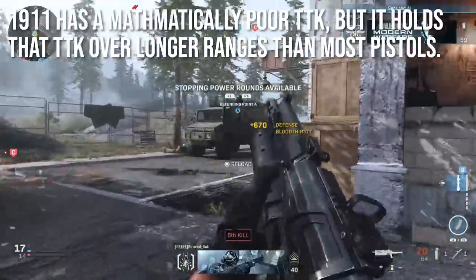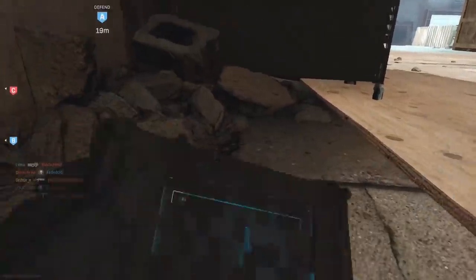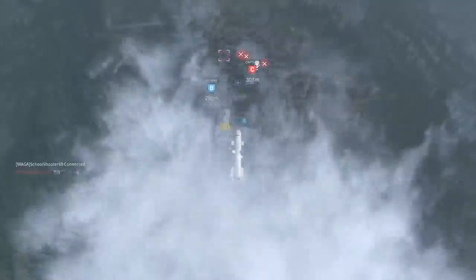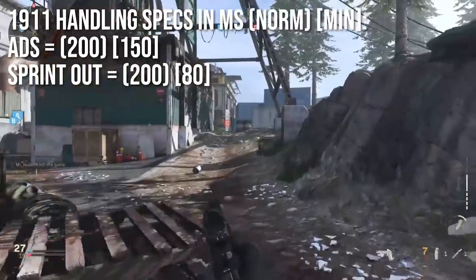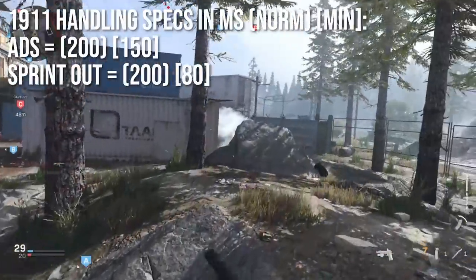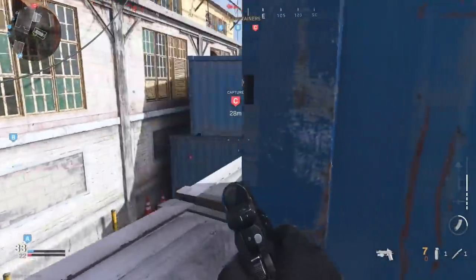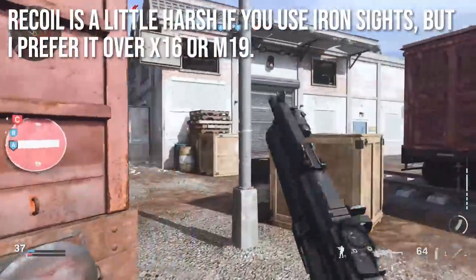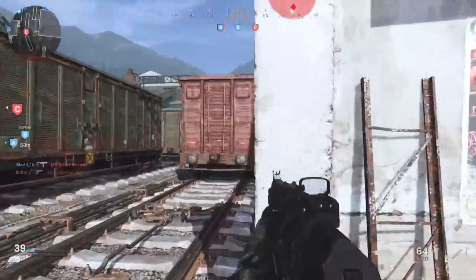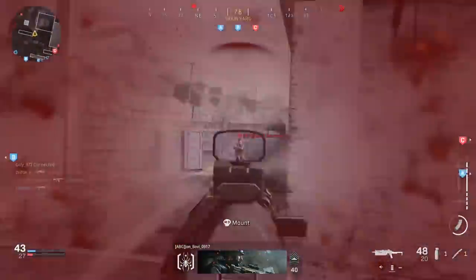The 1911 has a mathematically poor time to kill — it's not very spectacular — but it holds that time to kill over longer ranges than most other pistols. So that time to kill is more consistent and predictable, performing much better at range. Handling specs are perfectly average at 200ms ADS, 150ms kitted, and 200ms sprint out going down to 80ms kitted. Recoil is a little harsh with iron sights, but I still prefer this weapon over the X16 or M19 because it has much better performance over range and feels less like shooting BBs at people.